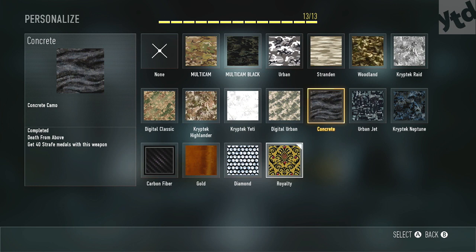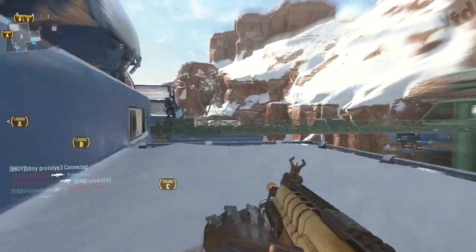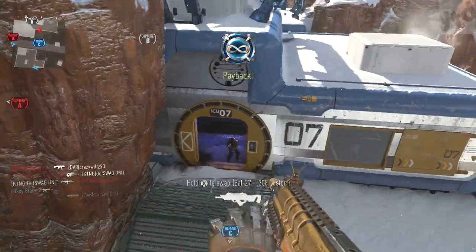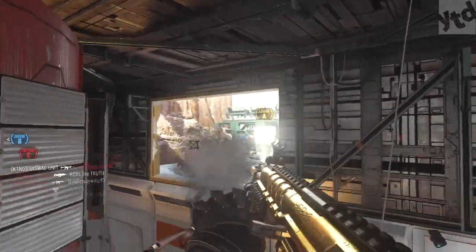Next we need to get 40 strafe medals. Here is my class setup — it's actually really fun, though you're going to be really annoying to people. We have two ARs with noob tubes, lightweight to get into position, blind eye so we don't have to deal with scorestreaks, and fast hands so we can reload while sprinting. Of course, a support UAV. We're going to play hardcore domination, and it's so easy because with the flags up you know where people are spawning and camping.